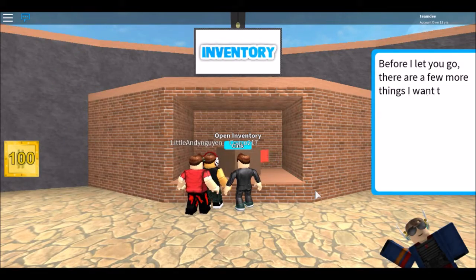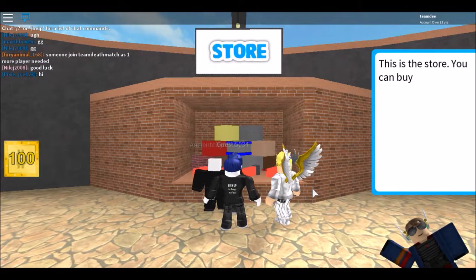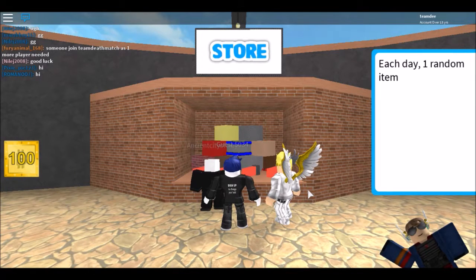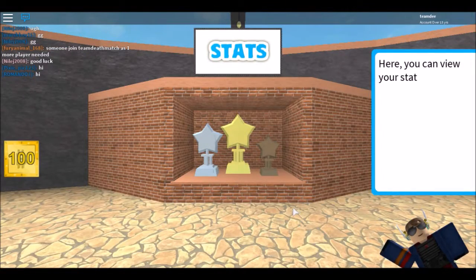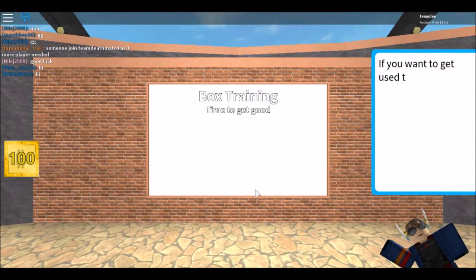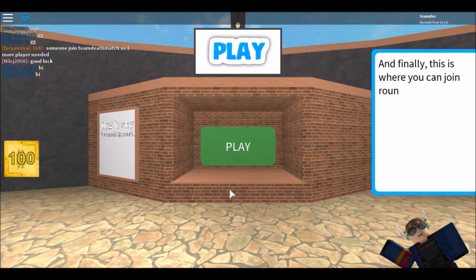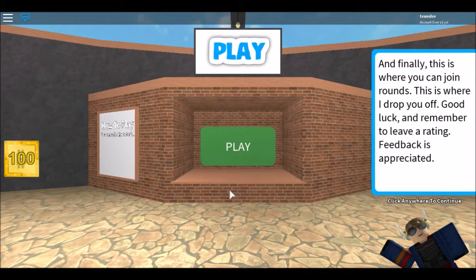Before I let you go, there are a few more things I want to show you. This is the store — you can buy new boxes and weapons as well as coins. Each day, one random item is 10% off for the entire day. Here you can view your stats. If you want to use some of the maps, head over to the tour mode. This is where you can join rounds. This is where I drop you off. Good luck and remember to leave a rating. Feedback is appreciated.